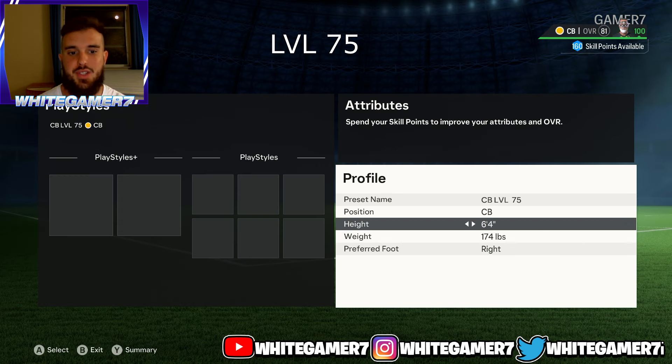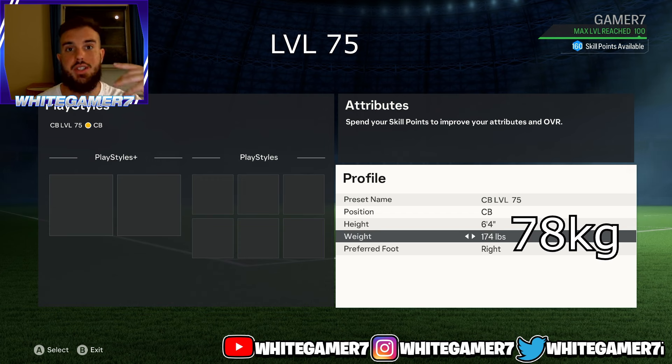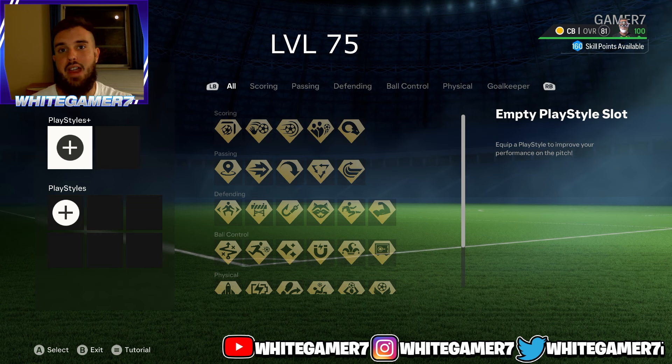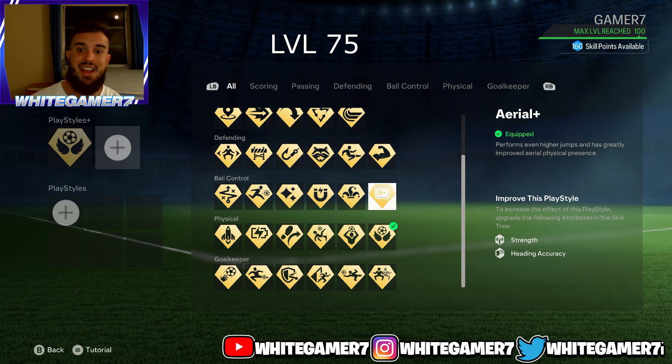Now we have the level 75 CB build. Your position is center back, height 6'4", weight 174 pounds. For play style plus at level 75, you'll have everything available. The first one I definitely recommend is aerial plus — you'll be winning so many headers and aerial duels. Not only does it allow your pro to jump even higher, but as you're going up sometimes your pro will out-body your opponent, giving you the free header.